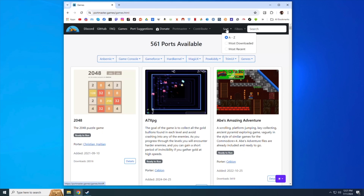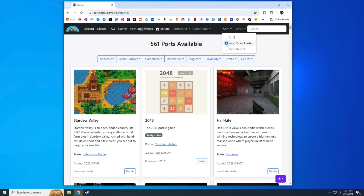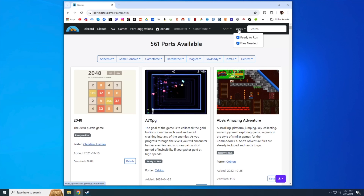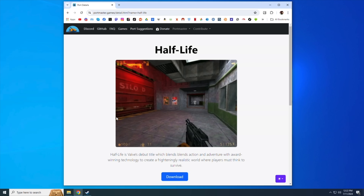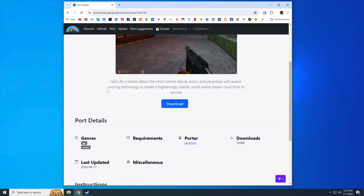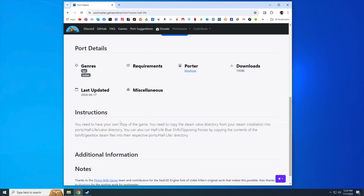On the top right you can sort by most downloaded to see the most popular games, or by most recently added. You can also filter the list to show only ready-to-run or only commercial games. So let's get started installing the commercial files for Half-Life. Search for Half-Life, click on the game, and it'll show instructions for what you need to do. It says to copy the Valve directory from your Steam installation — this is one of the easier installation processes, which is why we're doing it first.